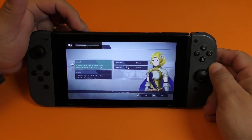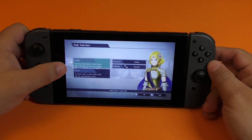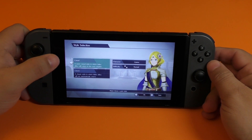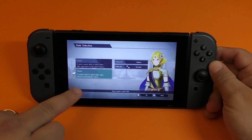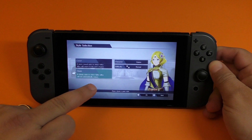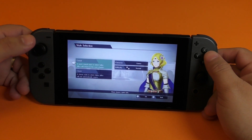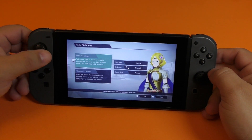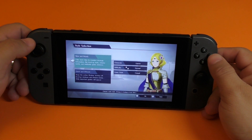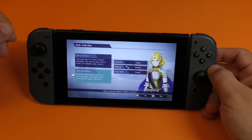You've got Easy, Normal, and Hard. Right now I'm going to choose Normal. Here you've got Game Style, which is Casual — a more casual style in which fallen allies will return in the next chapter. The Classic style is not forgiving because fallen allies will not automatically return. So let's go Casual. Here it says Slow and Steady: take more time to examine strategic information like level-ups and all that.